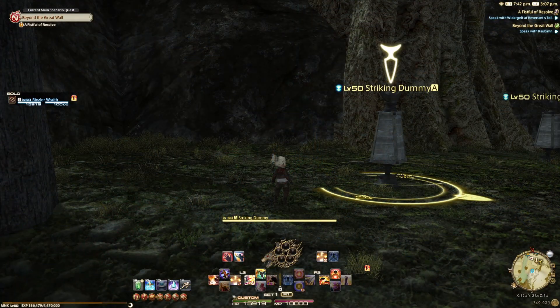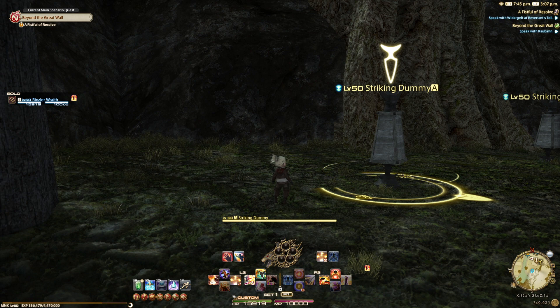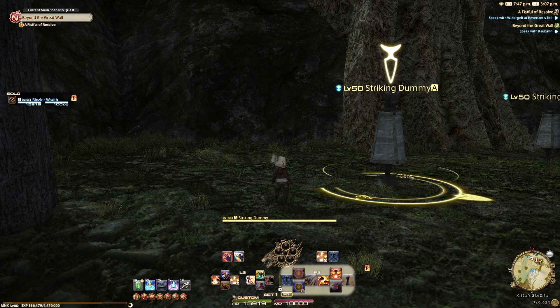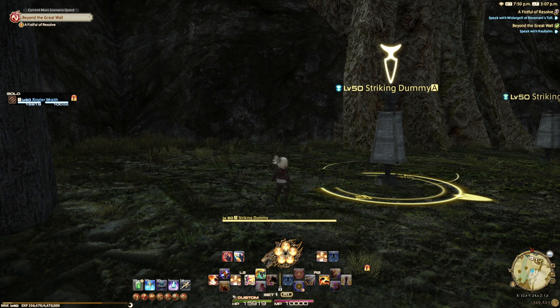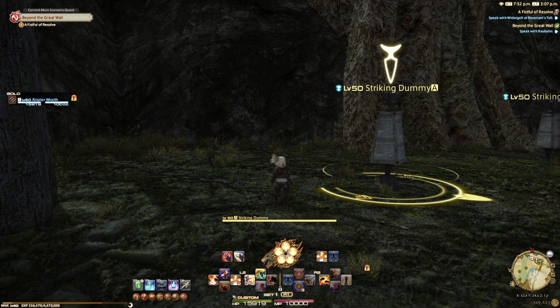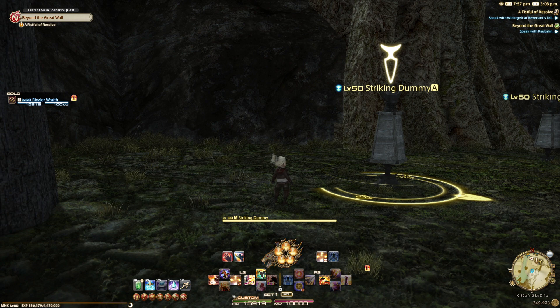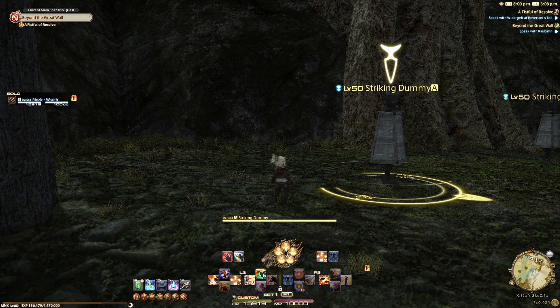Now that we've looked at the 50-60 toolkit, let's see how all your new tools fit in. Your basic rotation does not change much from level 50. Pre-fight, use Meditate to start the fight with a Forbidden Chakra move available. Make sure Fists of Fire is on for that extra 5% damage. You'll still be starting with the Perfect Balance burst damage phase — the only additions are a Forbidden Chakra and Tornado Kick at the end of that phase, just before jumping into your Dragon Kick main rotation.